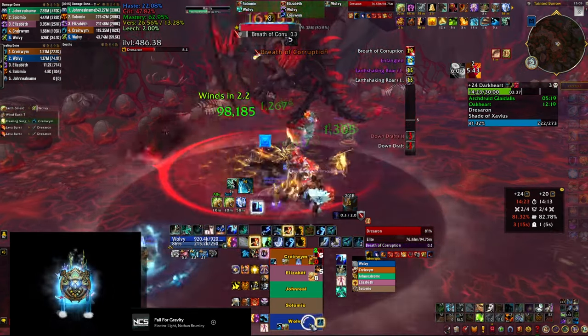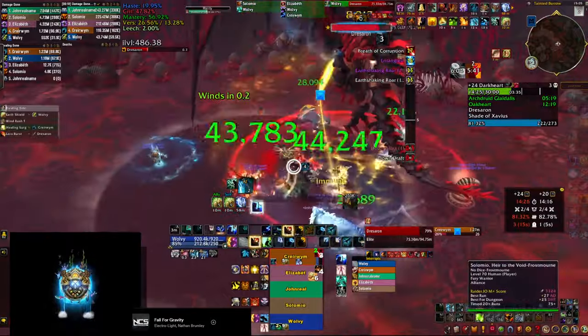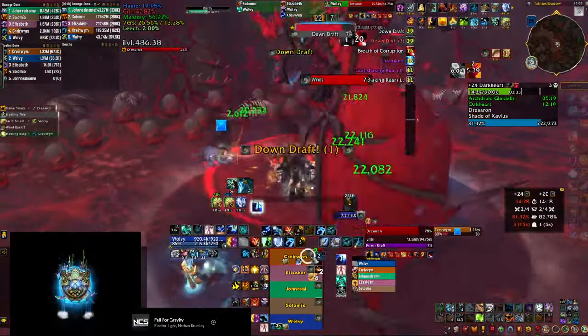So next the first downdraft happens — and you probably already know this, but it's very important to stay as close to the boss as possible because the pushback is weaker there. During the pushback you're basically limited to only casting your riptides because you have to move forward, but there are a few tricks you can use to help yourself.